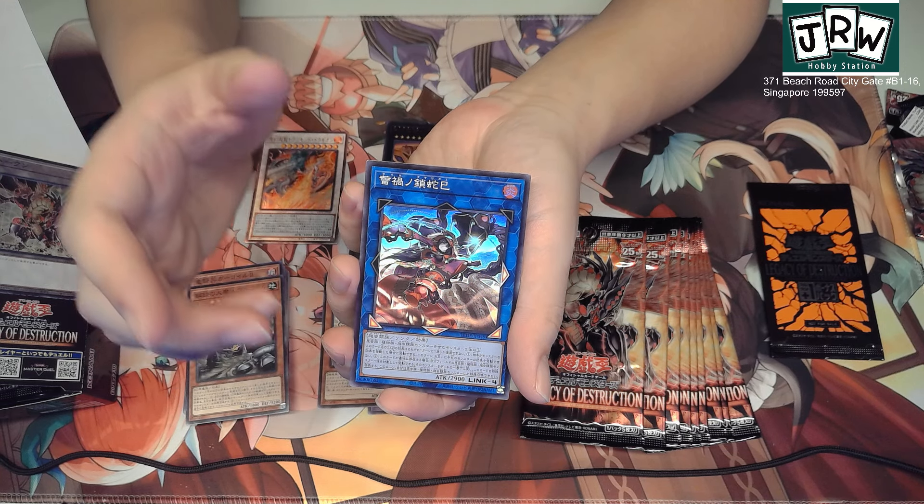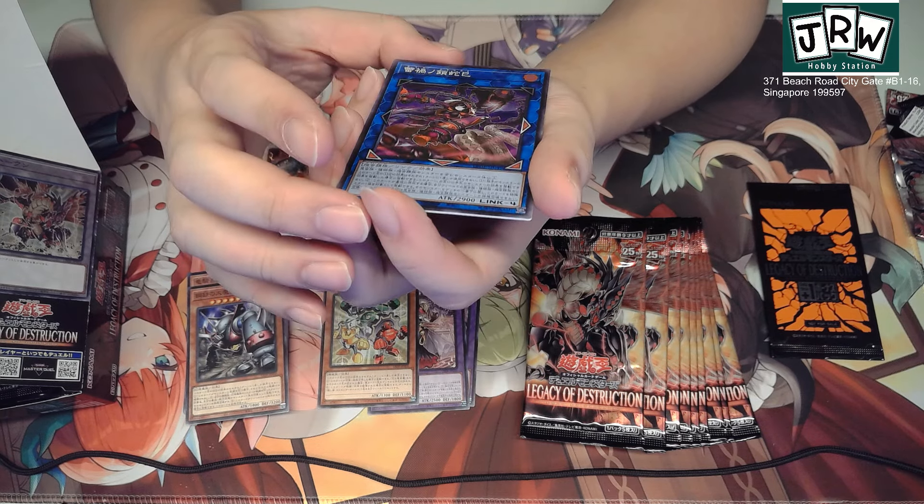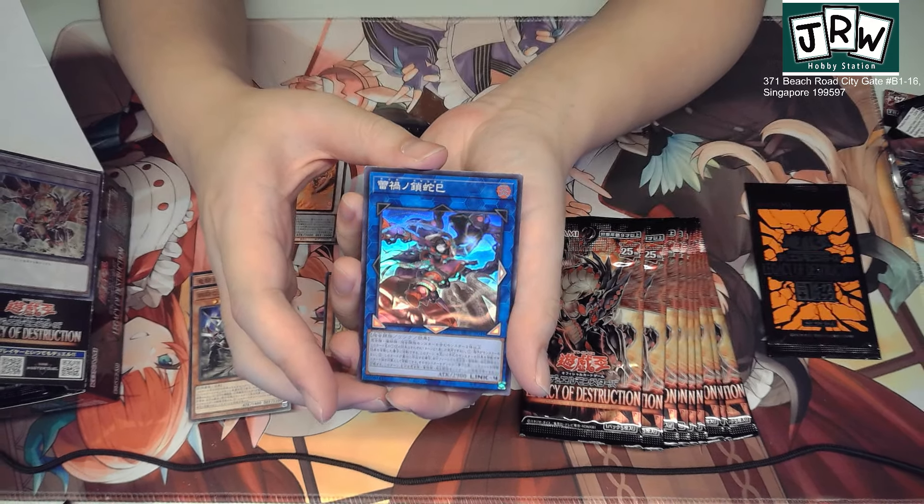We got the insect — the reptile — oh my god, it's green. The reptile, insect, and plant archetype. It's RIP, I think — short for... it's pretty interesting. I think they call it Raika — yeah, they're known as Raika. Very cool. I saw one of my friends playing this today.